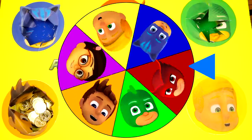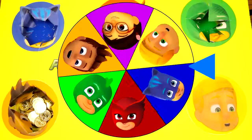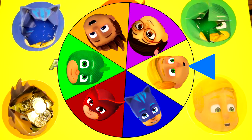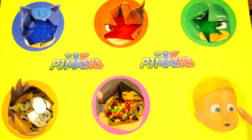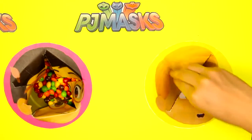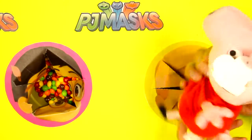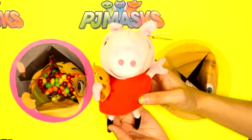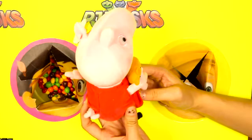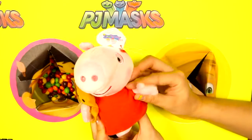Let's spin the PJ Masks wheel one more time! It landed on Greg! Greg has blonde hair and turns into Gekko at night time. Greg has green eyes, just like Gekko! Okay, are you ready Greg? Let's see what's inside! We found a Peppa Pig plush toy! Peppa is wearing a red dress and her favorite thing to do is jump in muddy puddles and get dirty! Here she is carrying her teddy bear called Teddy. Hi Peppa!